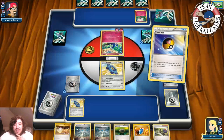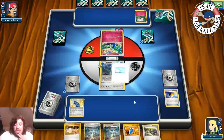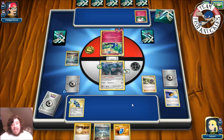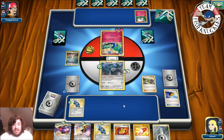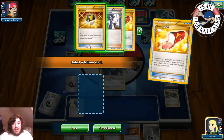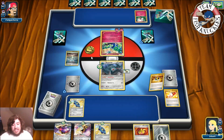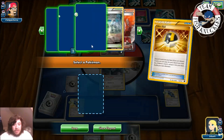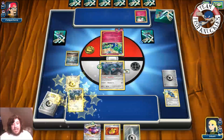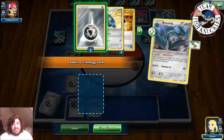We put down Bronzong, Float Stone it, and put down the Reverse Valley so we don't draw into it later. With N we find another Bronzor and Genesect — Trainer's Mail finds an Ultra Ball. We Ultra Ball, discarding Bronzor and Aegislash EX. We look for a Shaymin EX — turns out our Shaymin is prized. We grab another Bronzor instead, put down Bronzong, Genesect, Muscle Band, Metal Energy, and use double Metal Links onto Genesect.